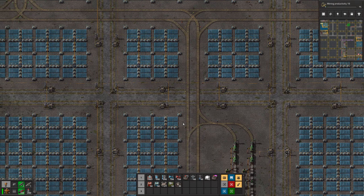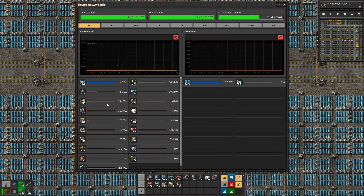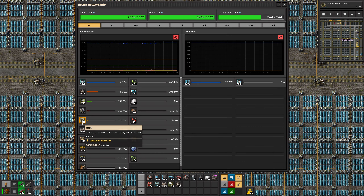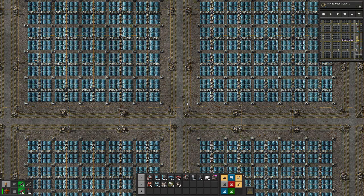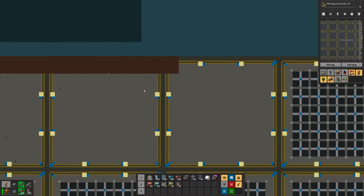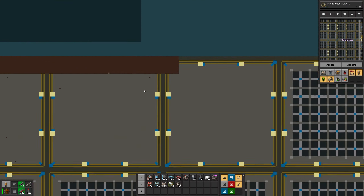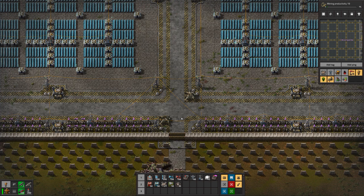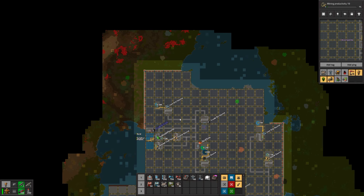Radar coverage is obviously very good, perhaps a little excessive on the radars. Radar is the number five power consumer at 267 megawatts — we'll probably get by with fewer radars. But once you get this big and you're just automatically stamping down these cells with bots, you don't really want to be bothered individually placing every single radar — just include it in your grid blueprint. If you stamp down too many, oh well.